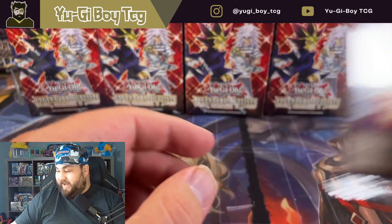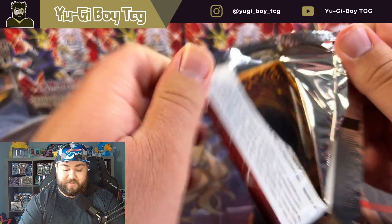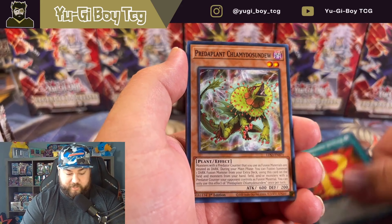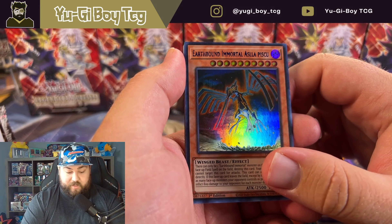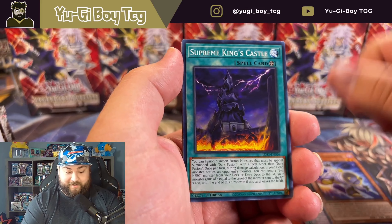Another Kaiser Glider — oh my god. FYI, these are all from the same display, so that just kind of shows you the promos are very random. You can pull a lot of the same one over and over again. Earthbound Immortal Asala — I never pronounce that one right, it's too freaking hard.